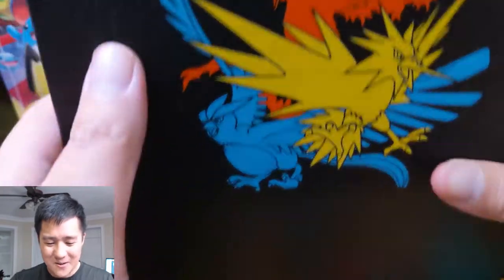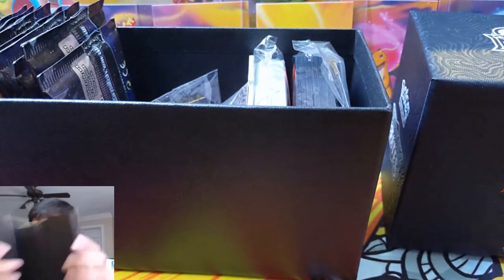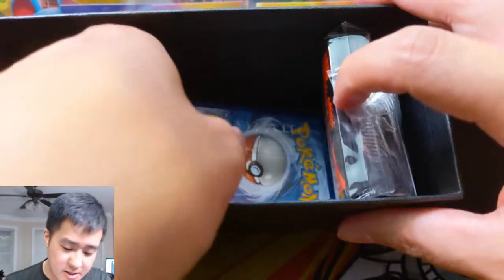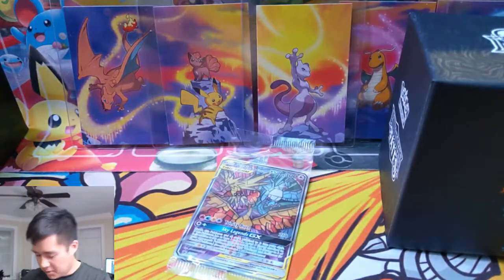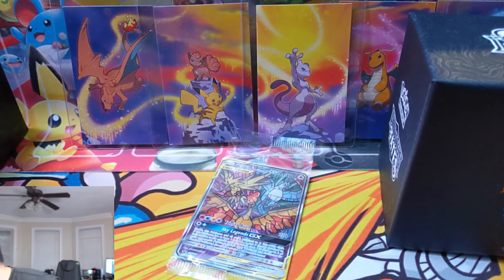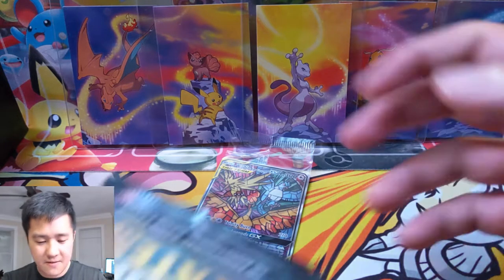Either way, glad we finally got our pre-orders. I never realized how textured the boxes are — I like it. These things are still packaged very well with this weird divider thing, super useful. Don't care much for the energies. The sleeves are nice and they do a good job with the promo. I've been keeping these in card savers. There is a code card in here as well. Let's get going — we have 10 packs of Hidden Fates.